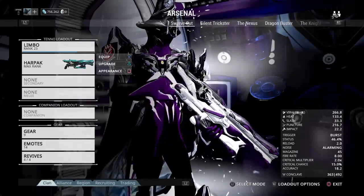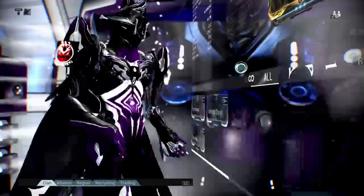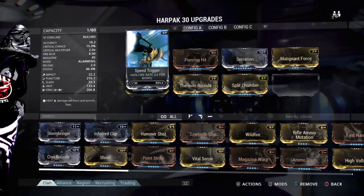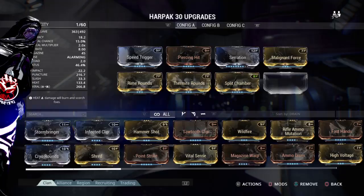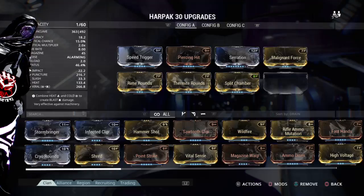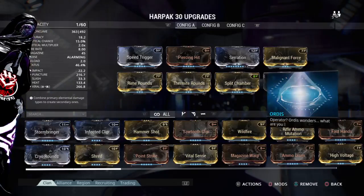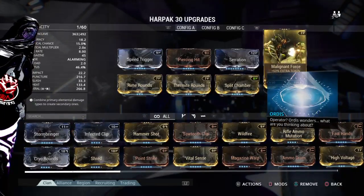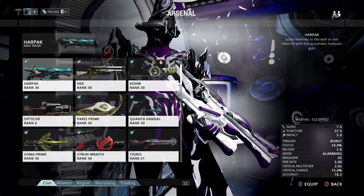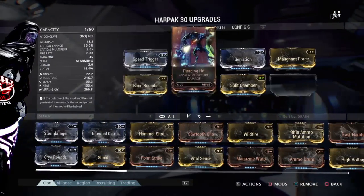The Harpak is a puncture-based harpoon gun made by the Grineer that features a unique burst-fire mechanic with a secondary fire similar to the Paris. The Harpak has most of its base damage in puncture, with about 45 base damage total, roughly 37 of that being puncture damage.